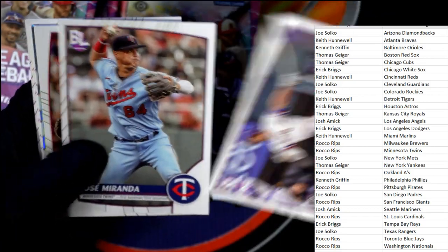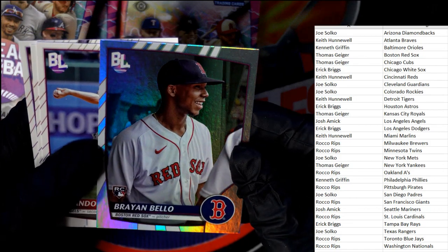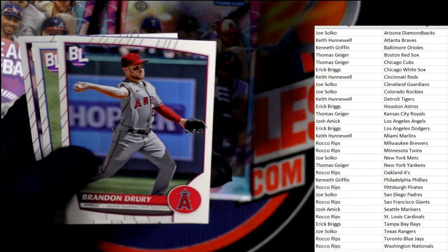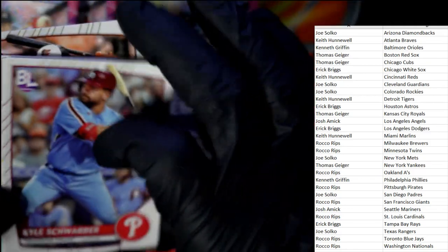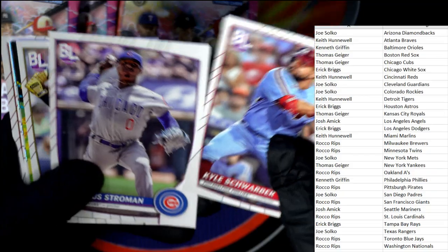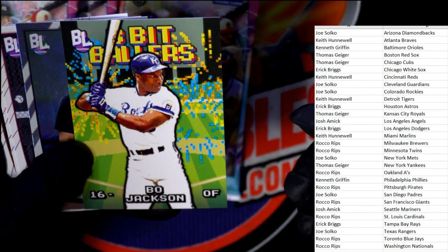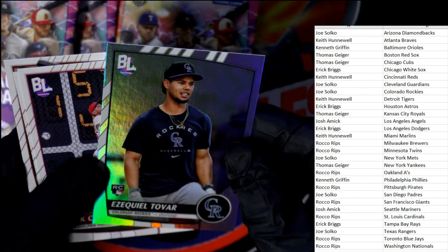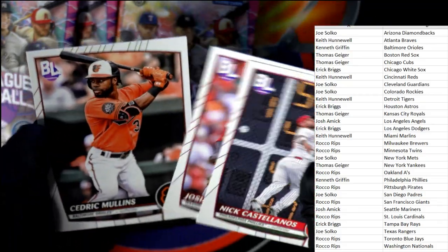JT Realmuto, Derek Jeter eight-bit ballers Yankees going to Thomas G. Brian Bello rookie refractor Red Sox going out to Thomas G. Kyle Schwarber, Strowman. Bryan Hayes eight-bit ballers — Bo Jackson! Man I wish that was the auto. KC Royals Thomas G, I'm sure you wish it was the auto too. Tovar Rockies rookie refractor going out to Joe S, and a couple of base cards.